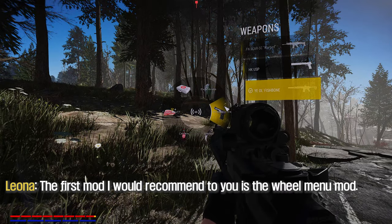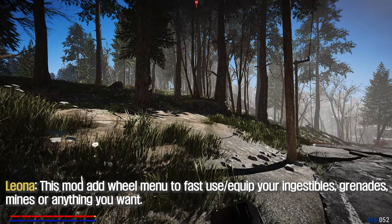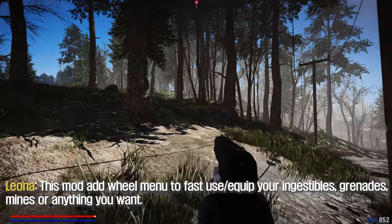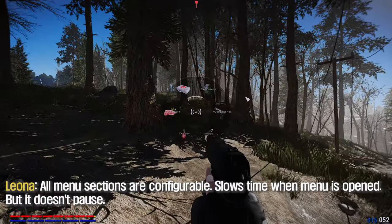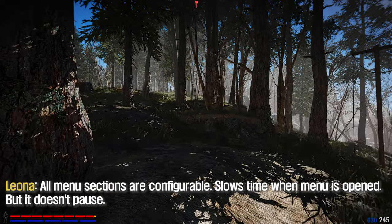The first mod I would recommend to you is the Wheel Menu mod. This mod adds a wheel menu to fast-use and equip your ingestibles, grenades, mines, or anything you want. All menu sections are configurable and it slows time when the menu is opened, but it doesn't pause the game.